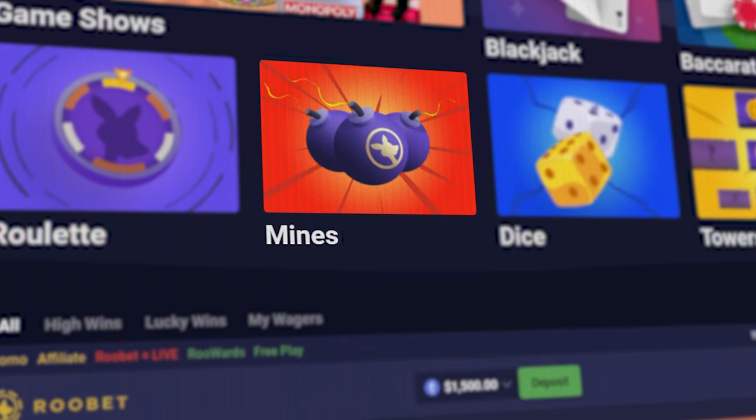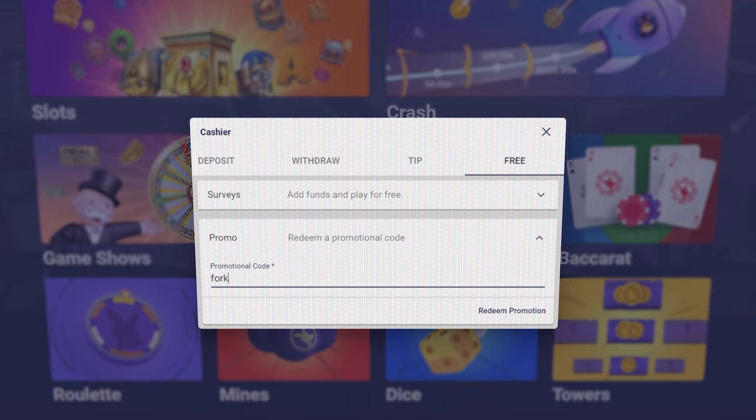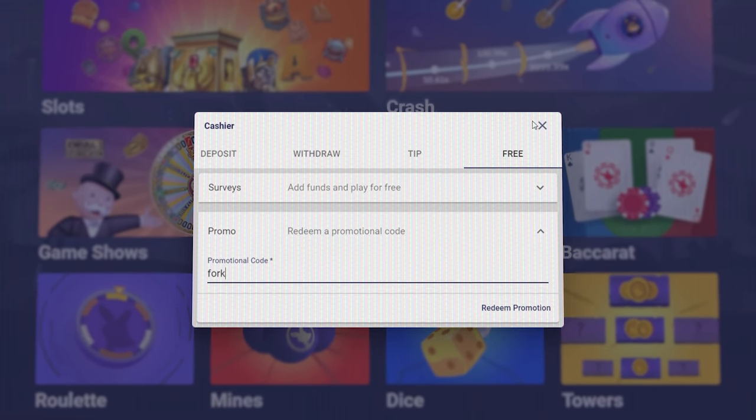We've got $1.5k in the balance and we're gonna take it to Mines. If you sign up on Rubet, click promo and use code fork, you'll get instant access to rewards. That's all I've got for the intro.